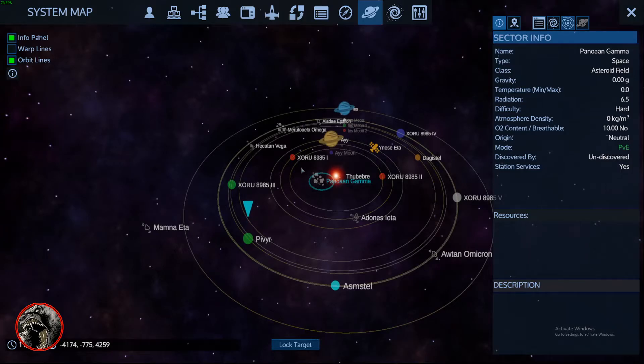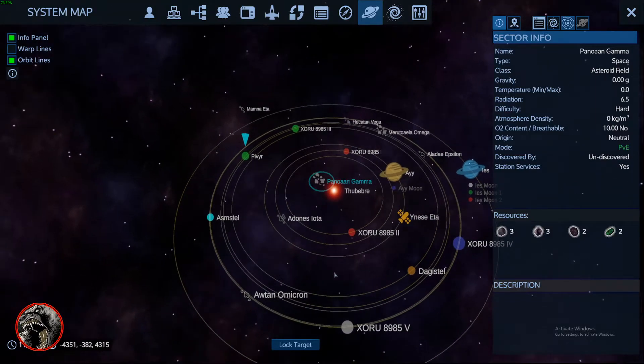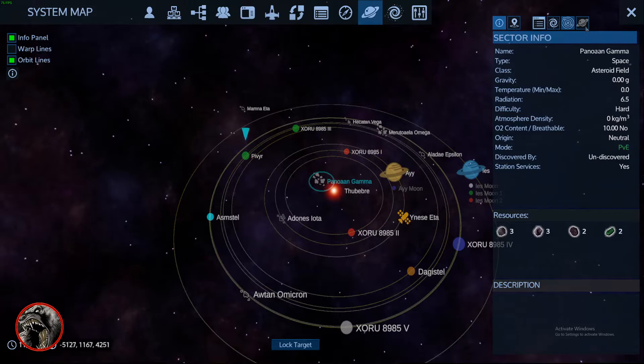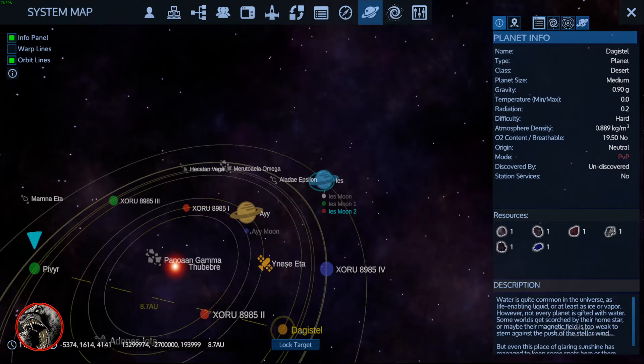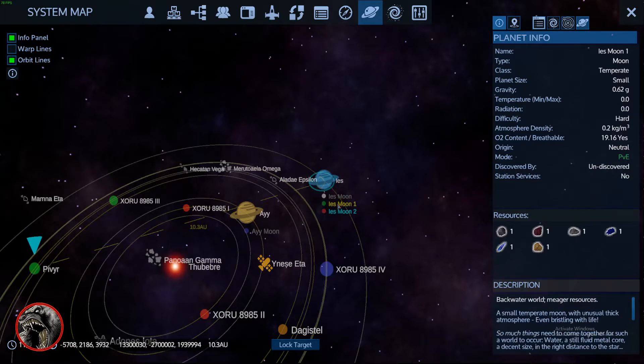PvP, PvE. I could put a base here. This is the outer ring. I put a base here which is closer. My options are these planets, and these all share different — let me see something. Let's select this and see if these planets are inhabitable. PvP planet, PvE planets. That looks like a good one right there.